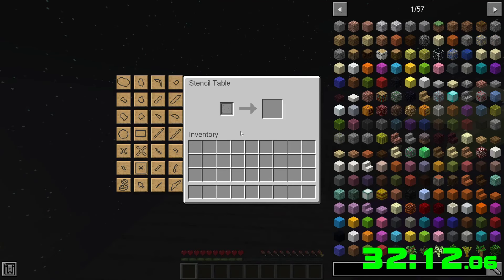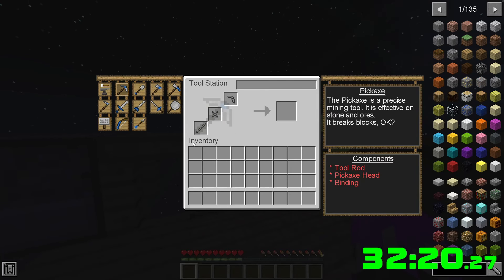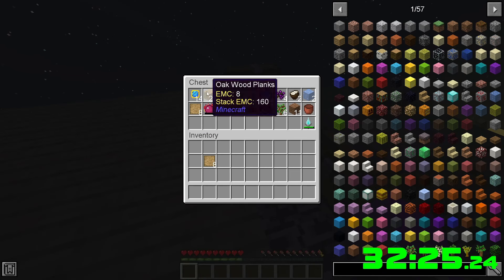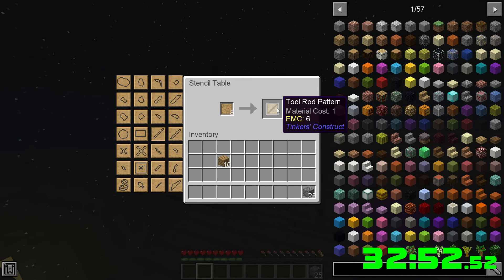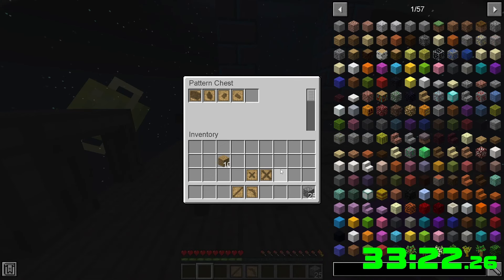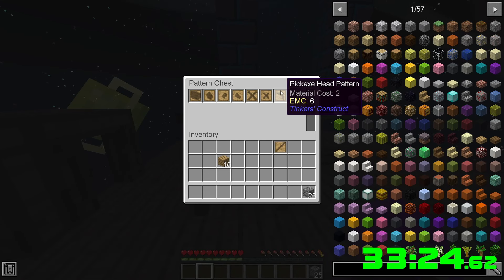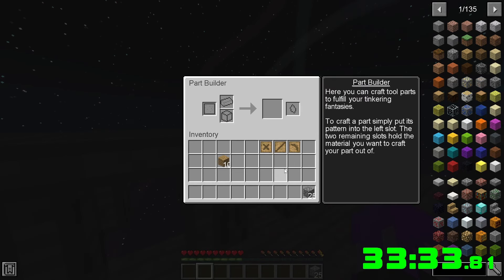We need to make a pickaxe. We'll need all three of these parts, which require patterns, wood, and stone. I want a tool rod pattern, tough binding pattern, and pickaxe head binding pattern. I don't know if we'll need all these but we're gonna grab everything. We'll need the tool rod pattern, pickaxe head pattern, and binding pattern.